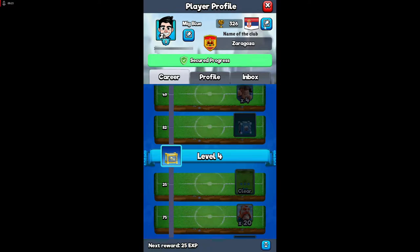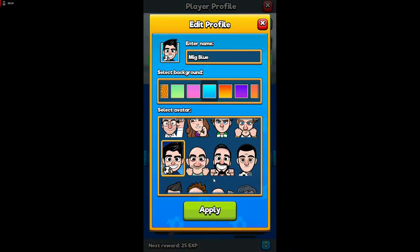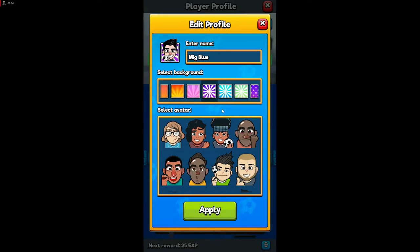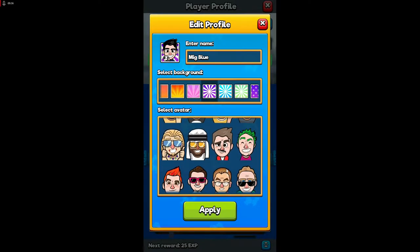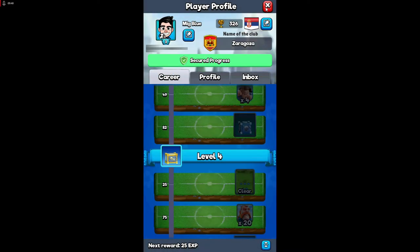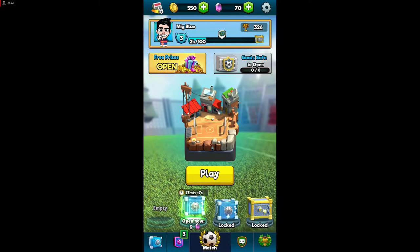You can choose your country and change your name as much as you want. You can also change your profile picture, colors, and many other things. It's very interesting that the game has a lot of avatars, which I really like because you can look very different from other players.